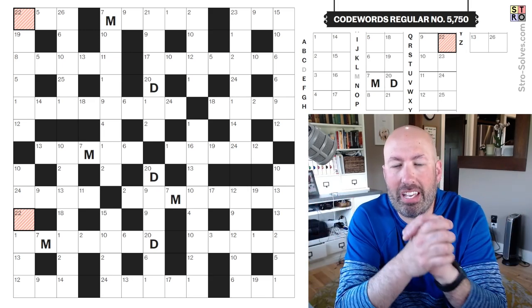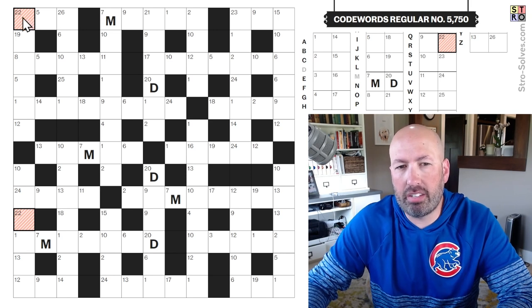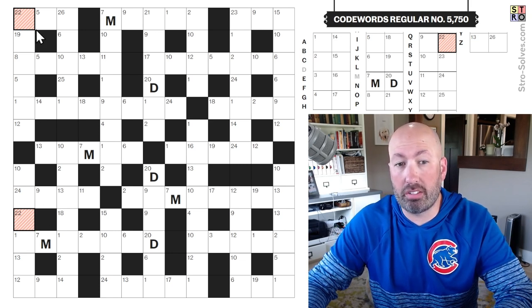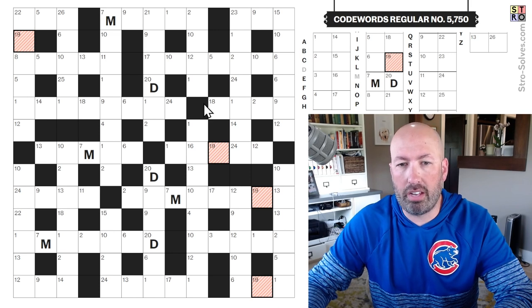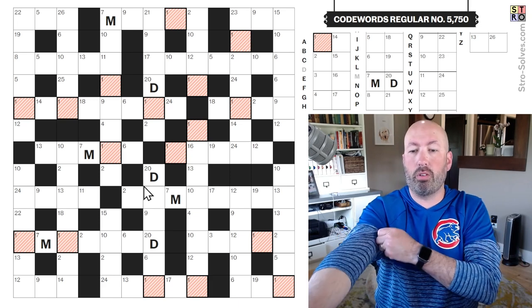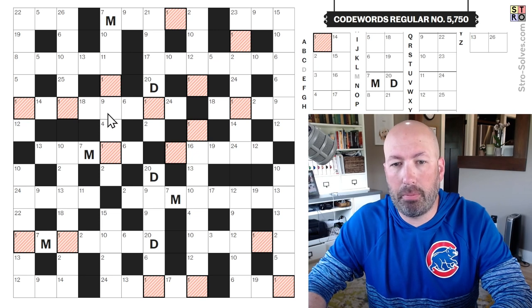I'm looking at Codewords. This is the game from The Telegraph that looks like a crossword, and it kind of is, except we don't have any clues for the words. Instead, we've got all these numbers, and if it's the same number, it's the same letter. Both of these 22s are the same letter, all these 19s are the same letter, all these 17s are the same letter, all these 1s are the same letter, etc. We're going to use every letter somewhere in the grid.